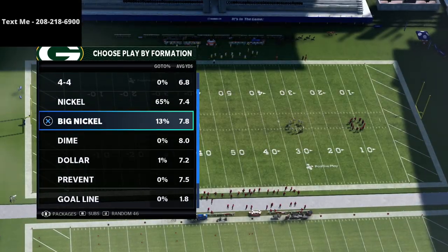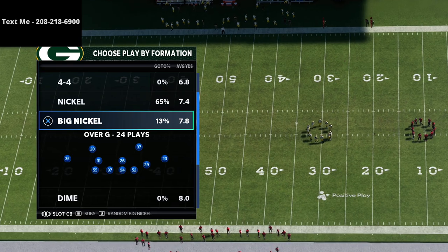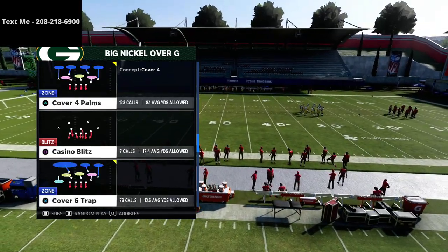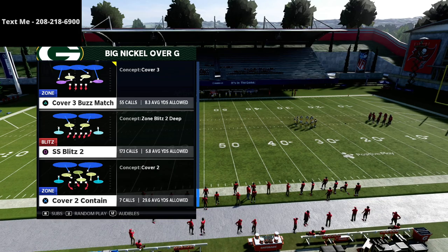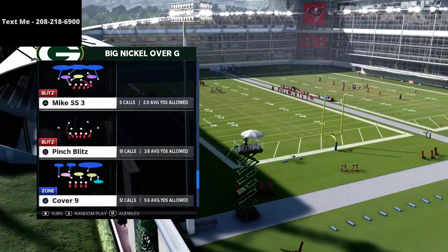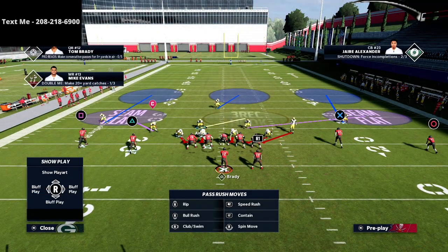If you want to learn my entire Big Nickel Over G defensive scheme, you can get the entire defensive guide in the description of this video for just 15 bucks. The play we're going to be utilizing — it's really a concept, it doesn't have to be a specific play — but I like to use WS Blitz 3. Again, you can use whatever you want; it's a concept, you don't have to use this play.